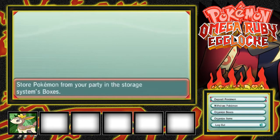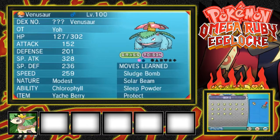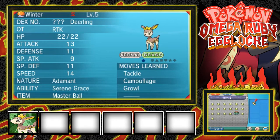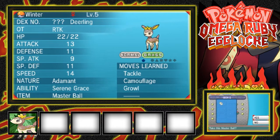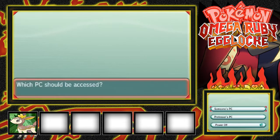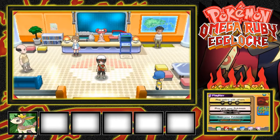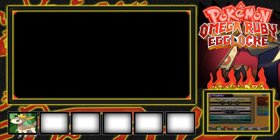I did have to go through the Wally event in Petalburg City. I'll just put this Venusaur here to indicate we got the Pokemon there. We're actually going to be doing some encounters today. Oh, it's got a Master Ball! What the — Tackle though, man. You couldn't even give it egg moves or anything. Whoever sent this, thank you — I appreciate the Deerling.